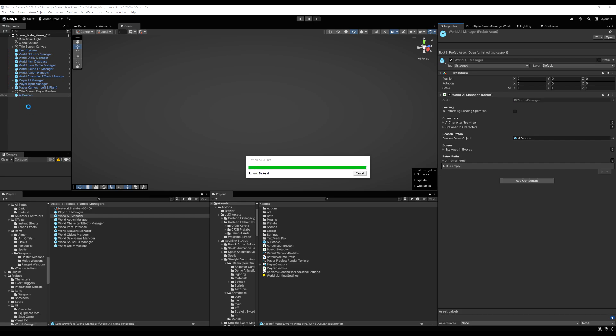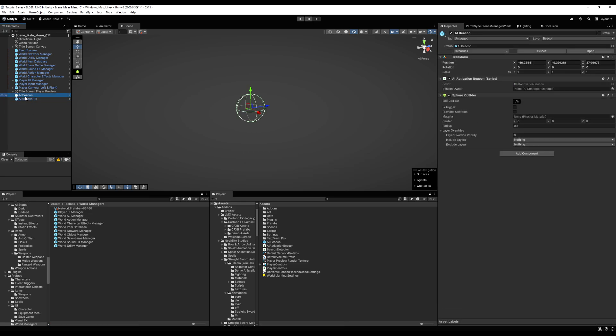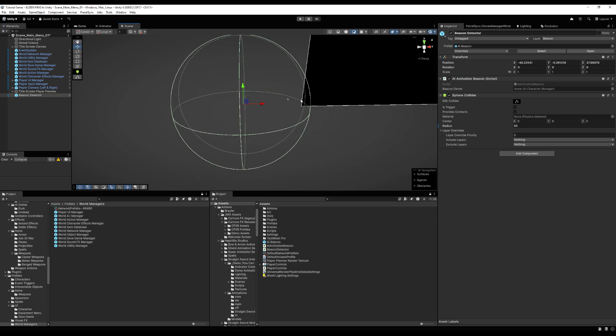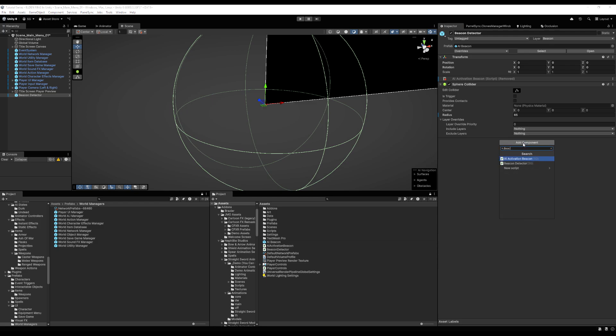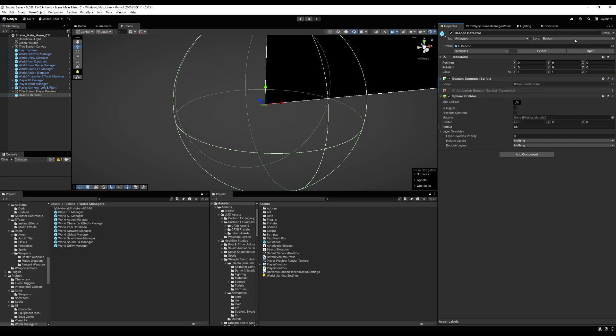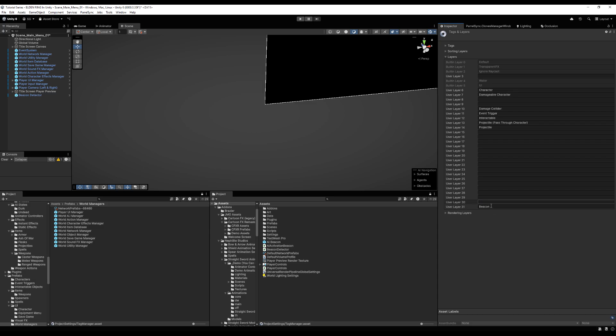We also want to disable our AI the second we spawn them — the beacon will activate, and if we happen to be within range when we load the scene, it will activate. Duplicate your beacon, call this one beacon detector. Make the radius as large as you want — everything in this radius is going to be active. I believe these are general units in meters, so this is 65 meters. Add your beacon detector script to this. Give this another layer — layer 30, beacon detector. Set up the physics transforms, set the proper layer.